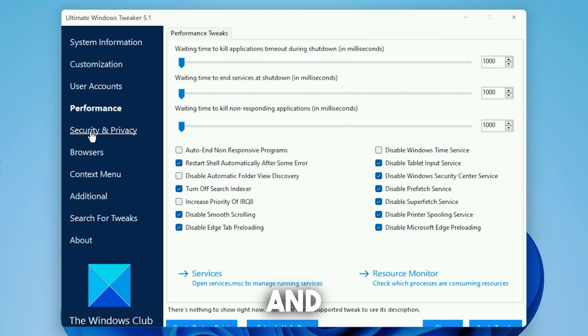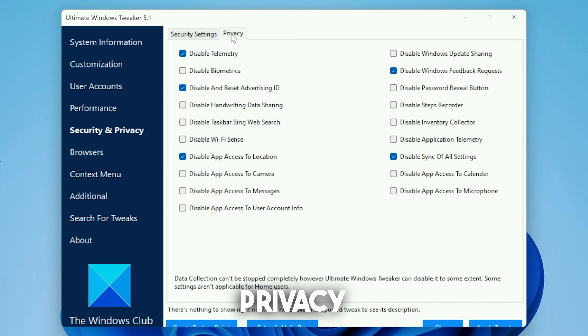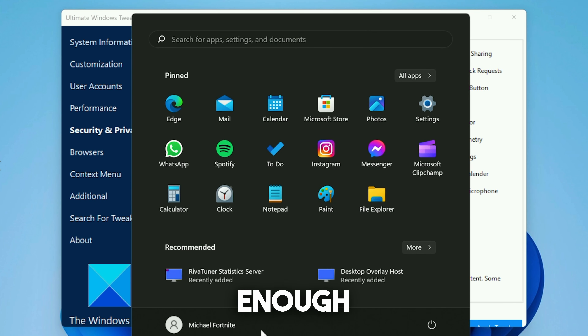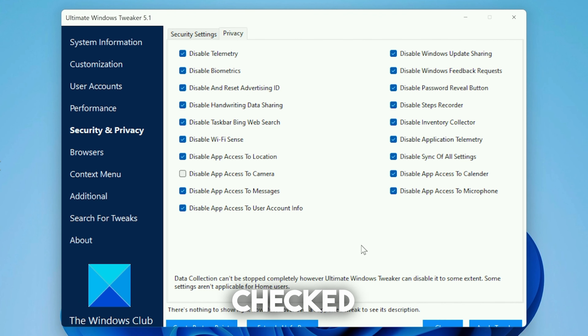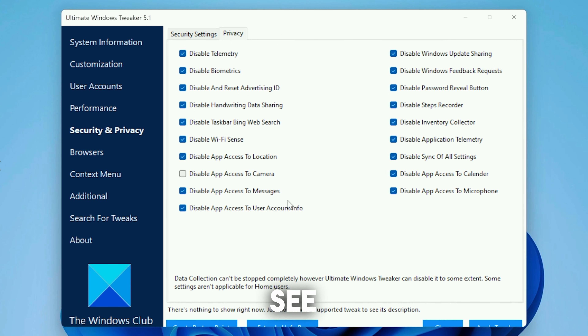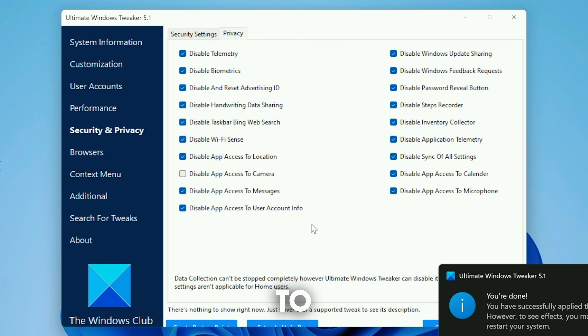Head over to Security and Privacy, then go to Privacy. Make sure you disable all of these settings except 'disable app access to camera' since you may be using a webcam or microphone. Telemetry, biometrics, advertiser ID — these basically give you more detailed ads in Windows, which is already annoying enough. Once you've checked all of these, click Apply and then OK. All of the tweaks have now been applied to your system.